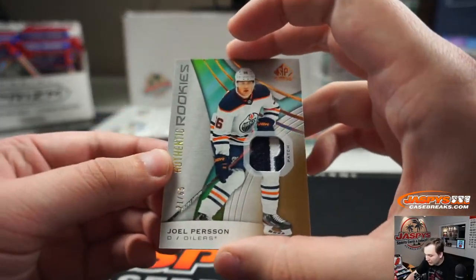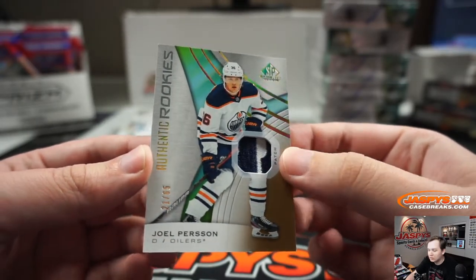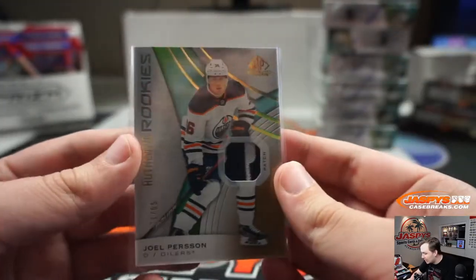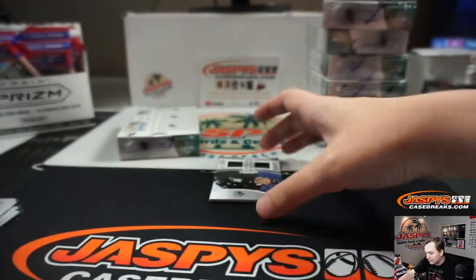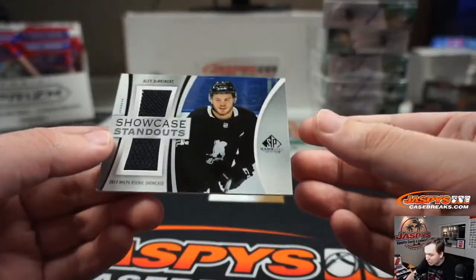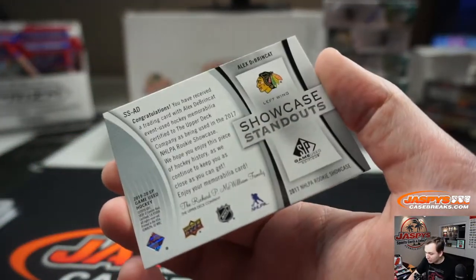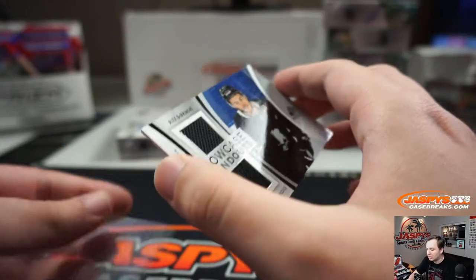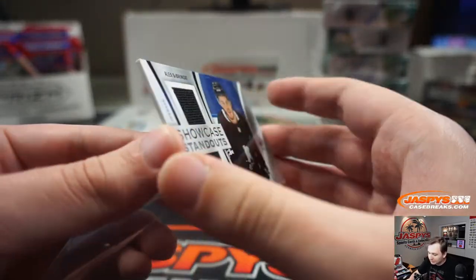Two-color patch for the Oilers, 21 of 65 — Joel Persson. For the Edmonton Oilers, that's going out to Jason B. We've got a Showcase Standouts Alex DeBrincat — that would be Blackhawks, yeah Blackhawks. Going out to Christopher. Nice DeBrincat — Showcase Standouts, little bit of corner wear on the bottom left. Nice card.